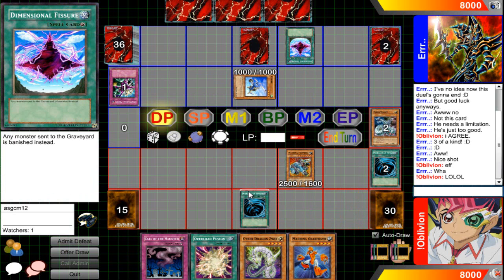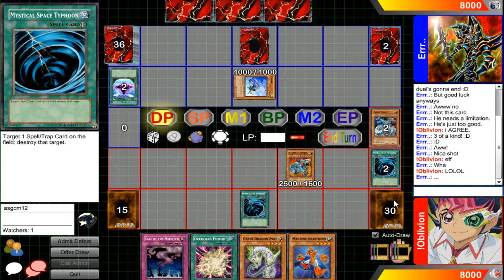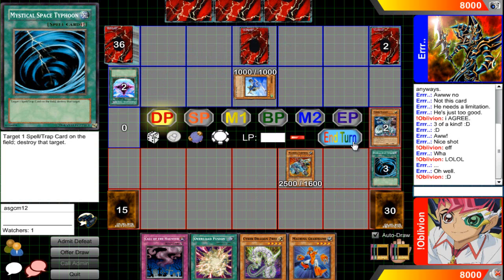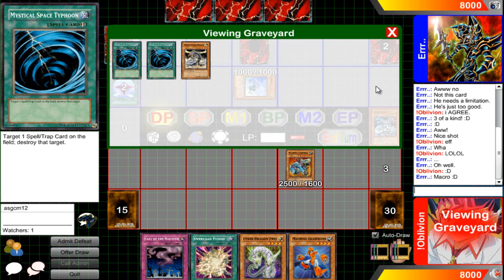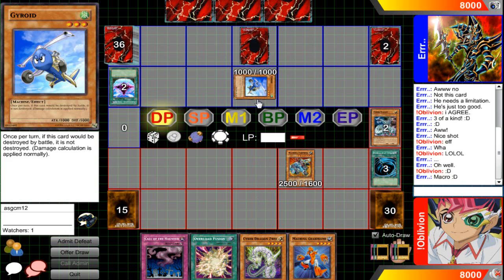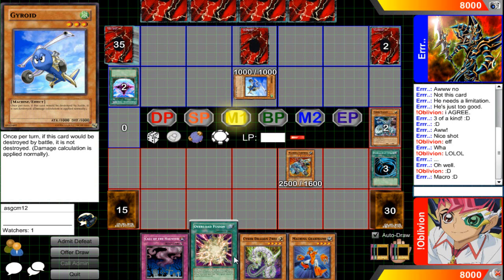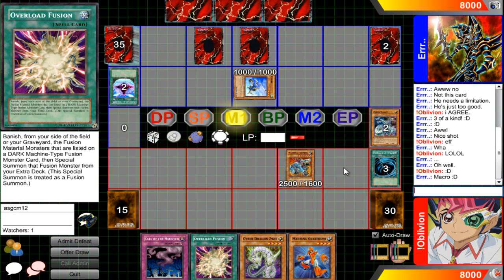This time I'm going to hit that Dimensional Fissure — Dimensional Fissure can go screw itself. I'm actually running triple MST because this is an OTK deck. He's actually running Macro Cosmos too — that's just annoying. It's a pain to get rid of because Power Bond needs to be in the graveyard.